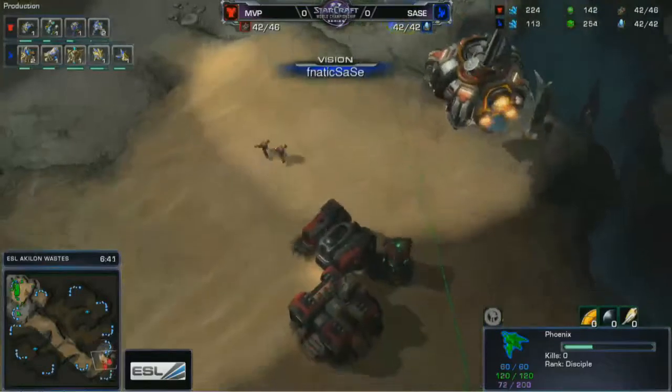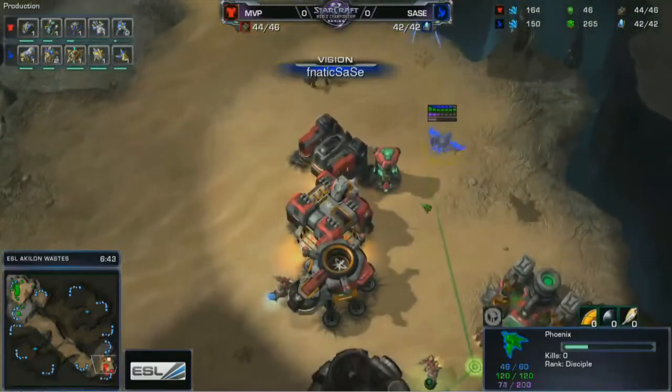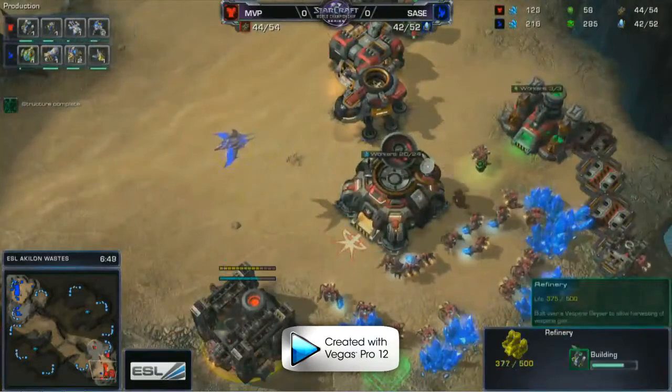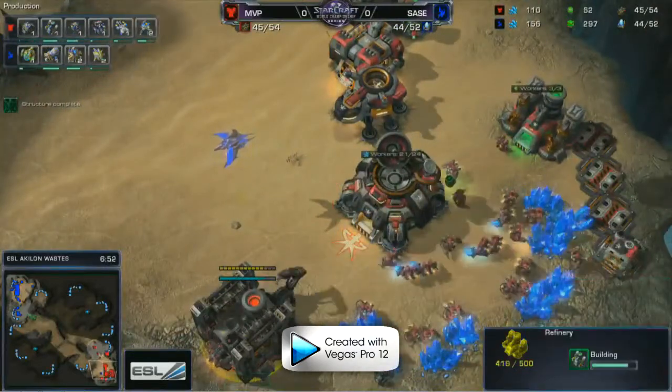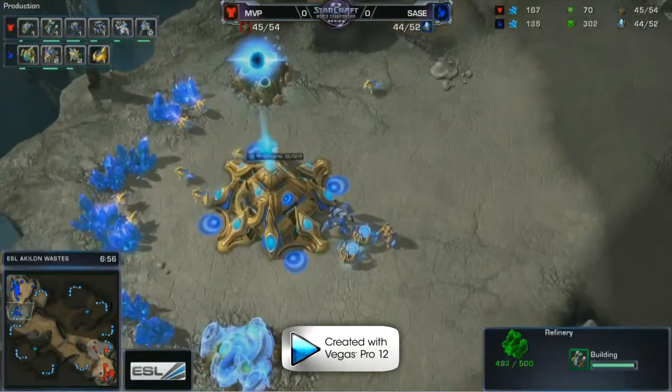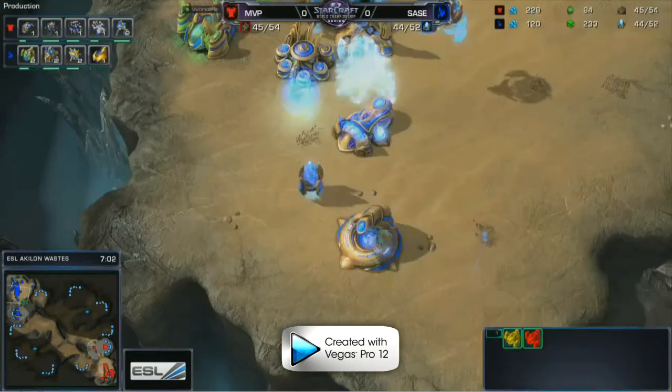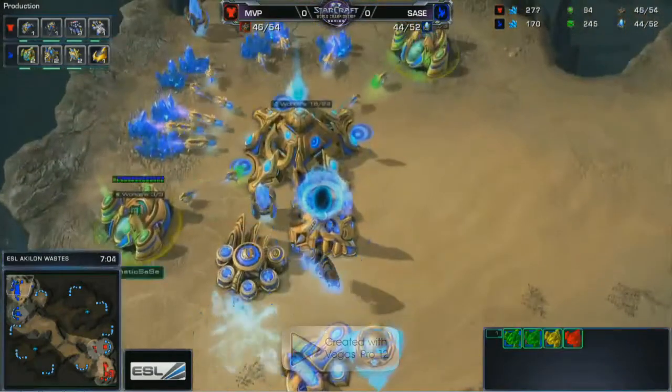The second gas comes down at 6:30, which will allow him to produce additional gas-heavy units like Medivacs, Mines, and Tanks. And don't supply-block yourself — always a good thing to avoid.